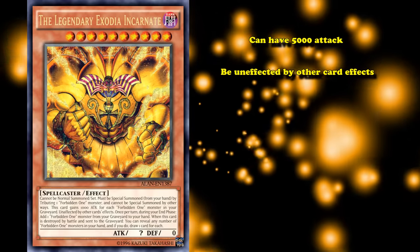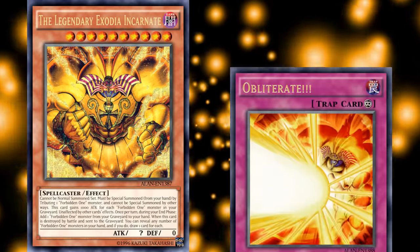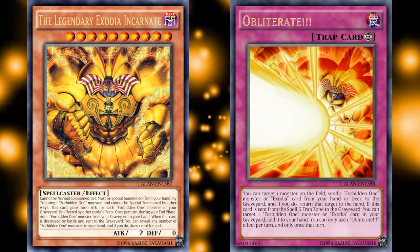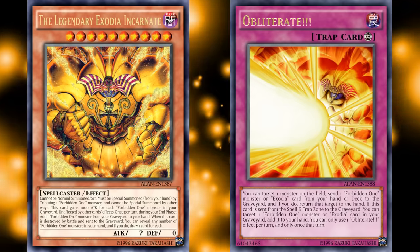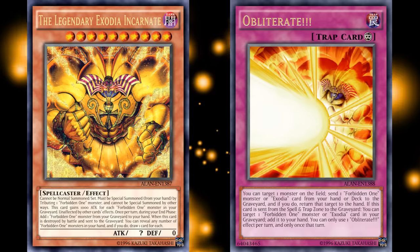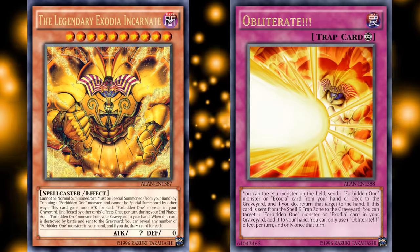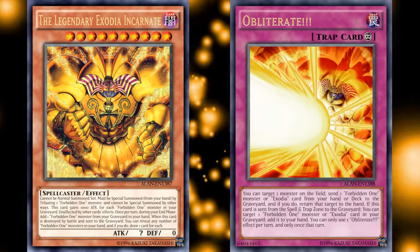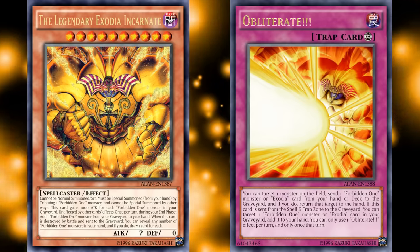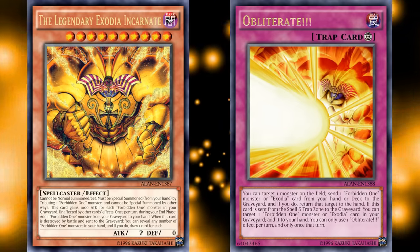So you have to selectively mill these 5 cards, which is made easier by another Exodia support card called Obliterate. If all of the pieces of Exodia were unlimited, this card would be so much better, because it would be much easier to get those cards into the graveyard than using a slow card like Obliterate. Currently this card is nothing more than a gimmick, but if all pieces were unlimited and you could get 15 of them into the graveyard, you could have a monster with 15,000 attack unaffected by card effects, which would really live up to giving Exodia its Forbidden One status.